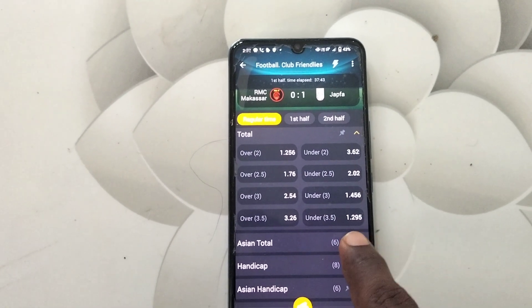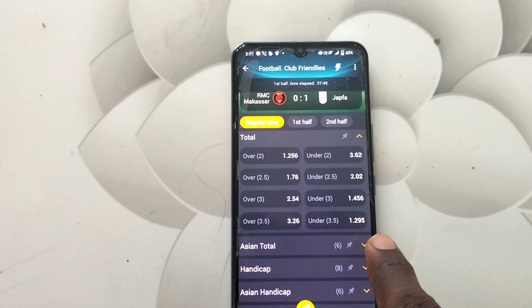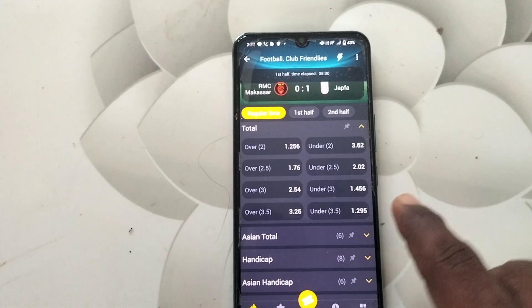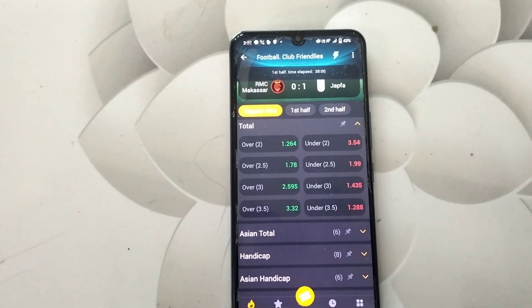Total under 3.5 means you should not exceed 4. You should be below 4. Below 4 means up to 3 can be scored. That is, the final score may be 1 or 2 or 3.